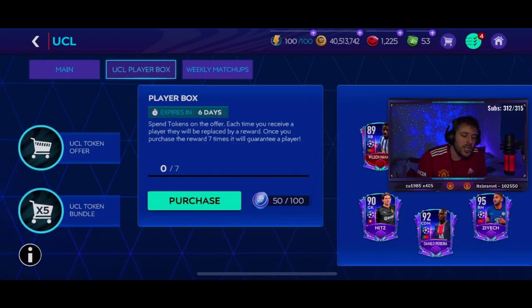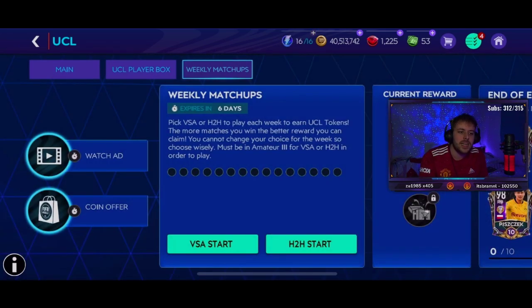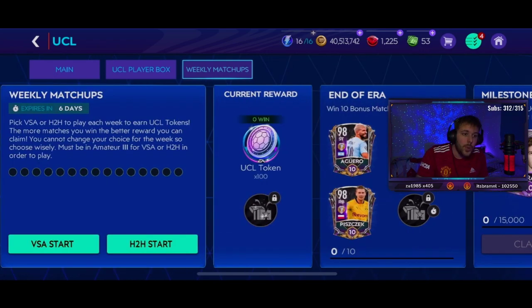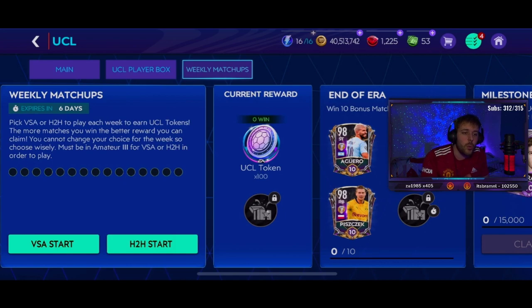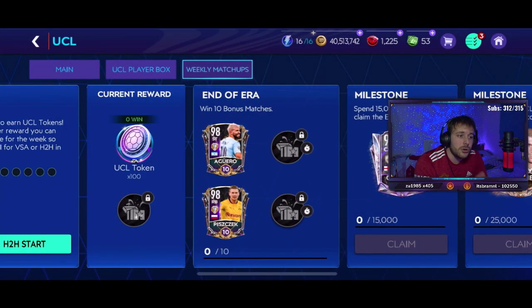The UCL player box is where you get all your tokens from — either your daily login or the weekly matchups. You have 15 games max per week, which includes refilled energy, ads, and coin offers — but stay away from coin offers. Do not claim the current reward until you've played all 15 games; you can only claim it once a week. For the end-of-era players, you need to win 10 bonus matches across the two weeks. You can only choose one of them; getting both costs 5,000 gems.